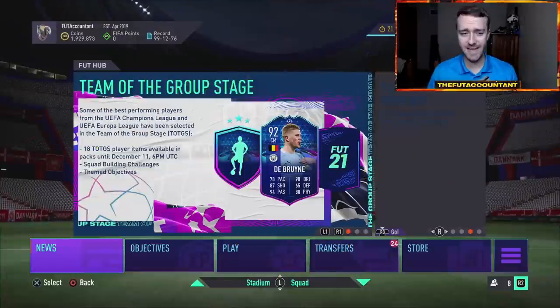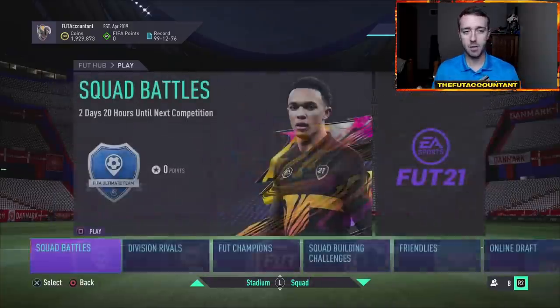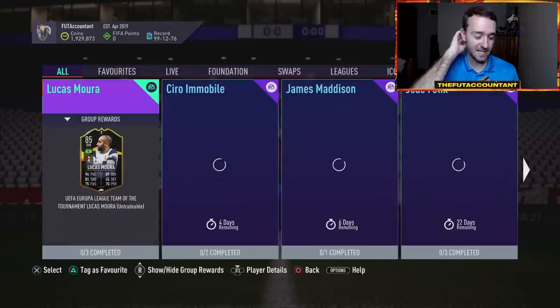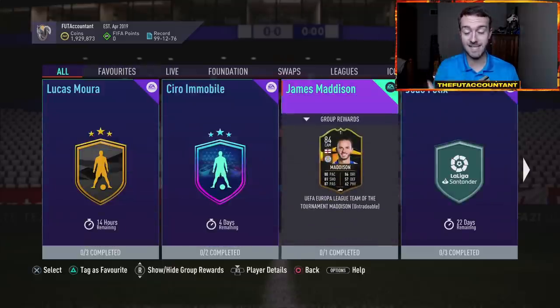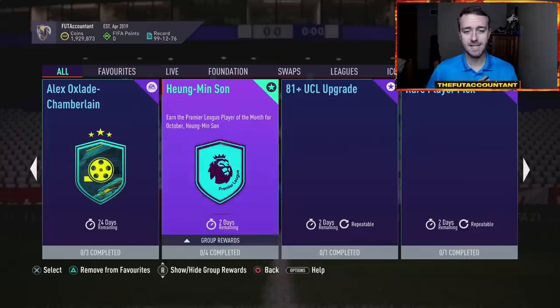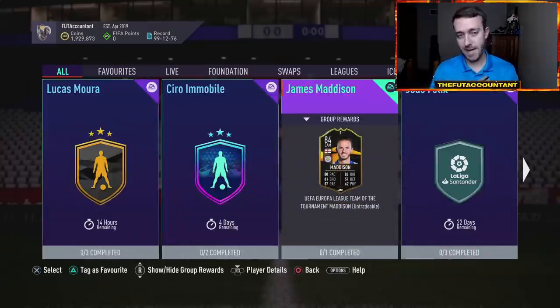Now obviously, Team of the Group Stage is ending at 6 PM today. These cards are going to go out of packs. Other things that are going to happen today right off the bat - we are going to see a Bruno Fernandes Player of the Month SBC coming out today. The Sun SBC expires very soon. It's Friday - it's Player of the Month Friday, first Friday of the month after the voting ended. So Bruno Player of the Month should be coming out today.